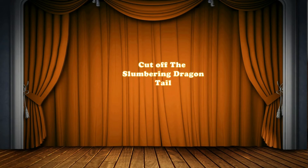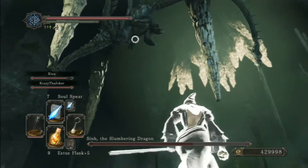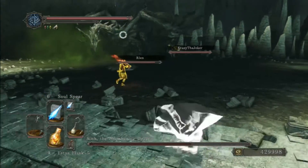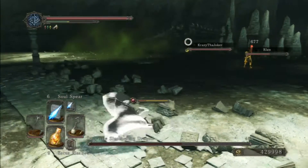What's going on guys, Whirlbeater123 here. So a lot of people have been asking is it possible to cut off the Slumbering Dragon tail, similar to how you could cut off Kalmeet's tail in Dark Souls 1 DLC? And the answer is yes.